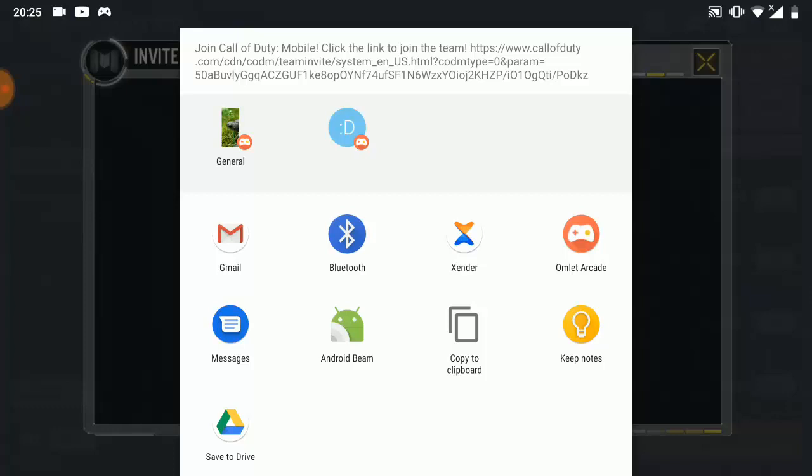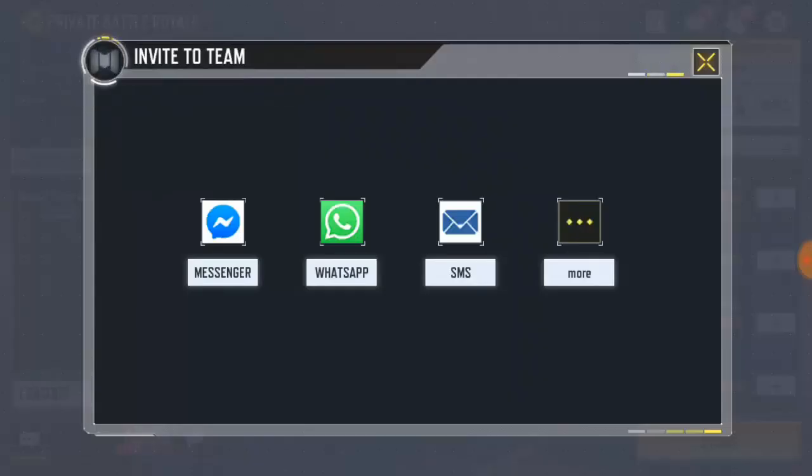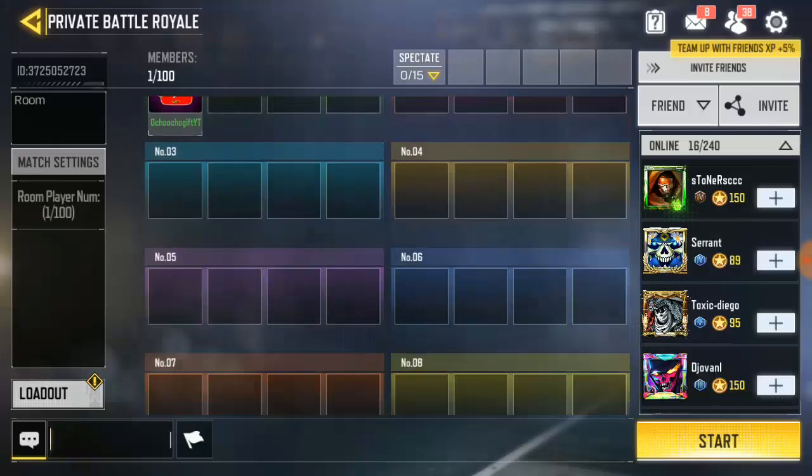If you want to email a friend to come to the lobby, this is totally easy to do. Go to the email option and send an email to anybody you want. I'm going to blur my email address so people don't get my account. Once they get the email, they will be able to join the match. I just sent the email to a friend and I need them to join. You can send this to anybody and have over thousands of friends love to join the match — once they see the link and click on it, they're in.